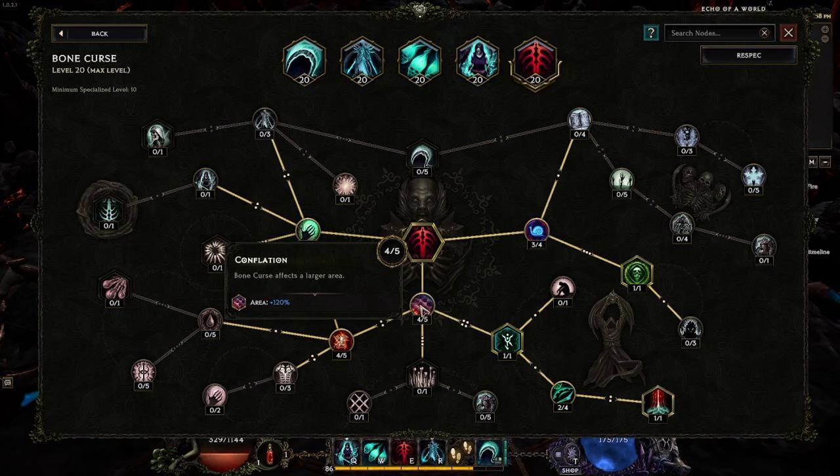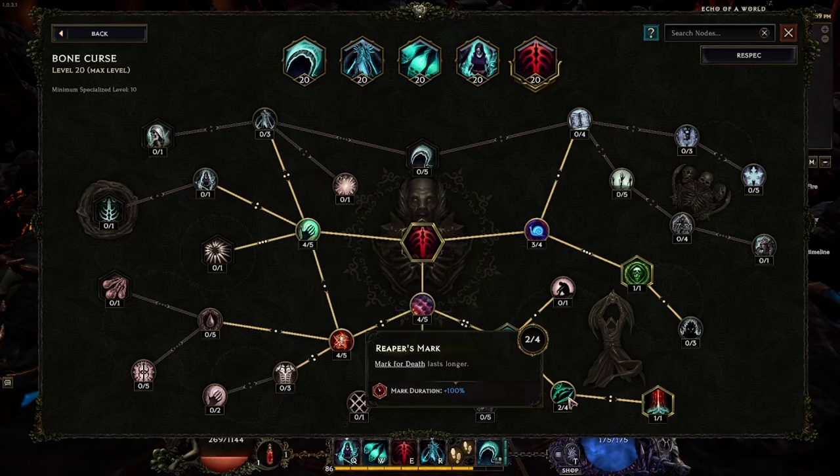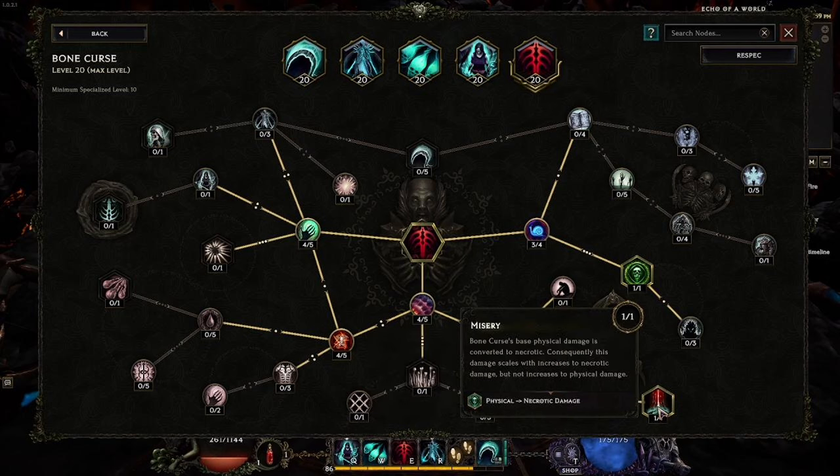Sigil of Mortality applies Mark for Death for two seconds on enemies touched by Bone Curse. It works, but is a little less reliable because you need to hit the enemy within those two seconds. The Last Longer perk helps somewhat, but it's still not amazing — it's mainly a path to the real goal: Misery. Misery converts Bone Curse from physical damage to necrotic damage, which is our primary damage type. Even when enemies resist necrotic, we have so much necrotic penetration that it barely matters.